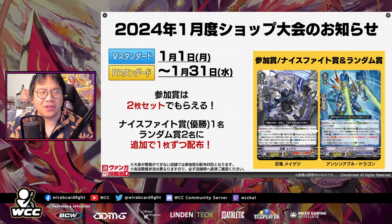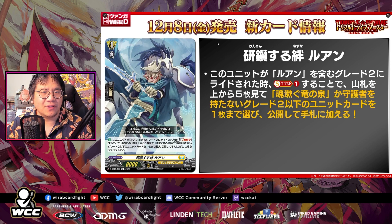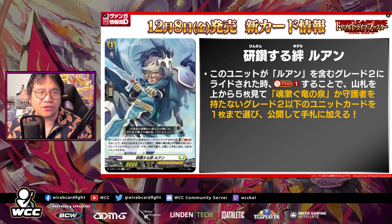Next, let's go through the other cards revealed during the stream. We have a Ruan as well — just kind of a new ride line. The grade one for Ruan, called Luhan now, has this effect: when this unit is rode upon by a grade two unit with Luhan in its card name, soul blast one, look at the top five cards of your deck, search for a grade two or less unit card from among them, reveal it, put it into your hand, and shuffle your deck. Pretty straightforward.